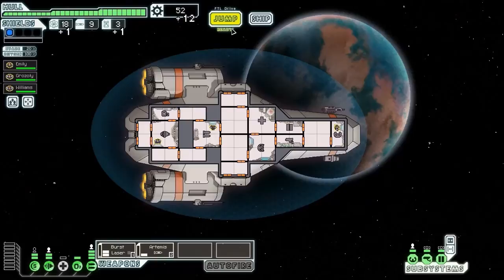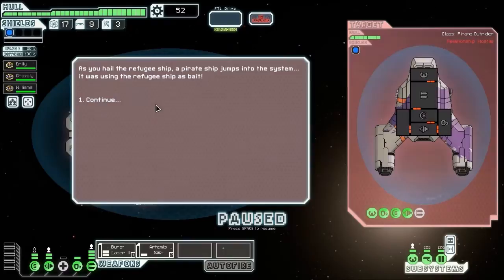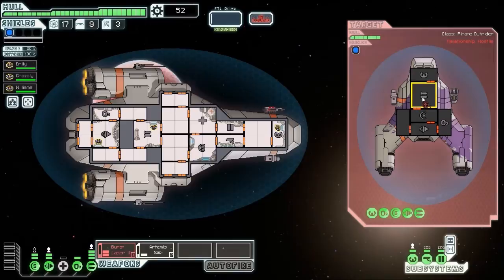Try and dislodge the ship - there we go, we've got some more scrap, so that's nice. Another distress beacon - we're just being everyone's white knights here, aren't we, cruising across the sector. We'll hail them and spark up a battle. I'm not reading out all the events, they're a little bit boring to be honest.